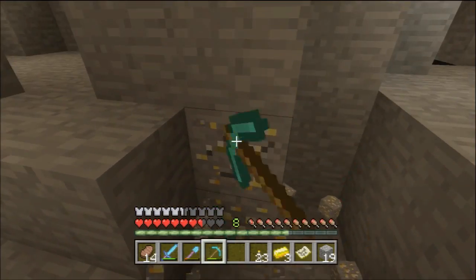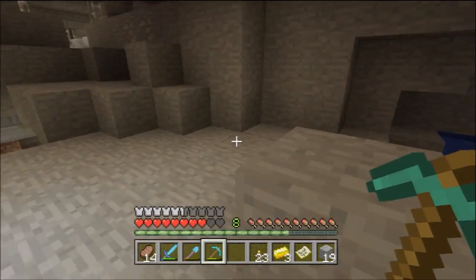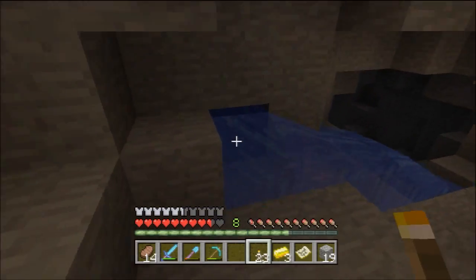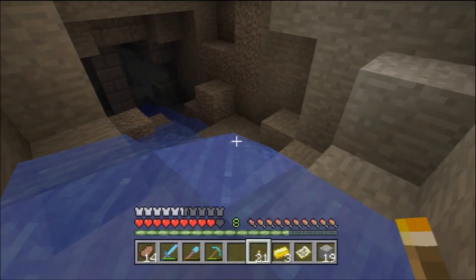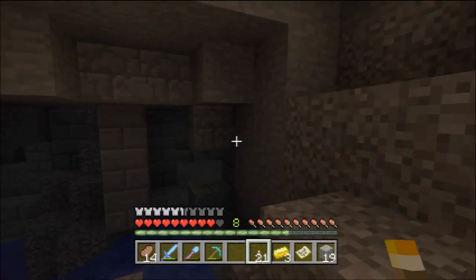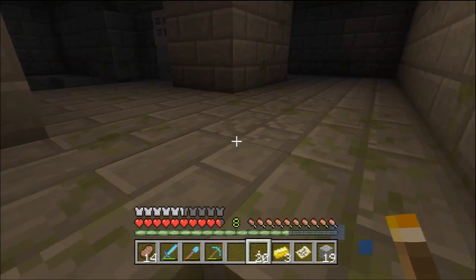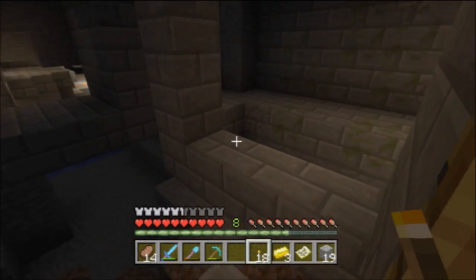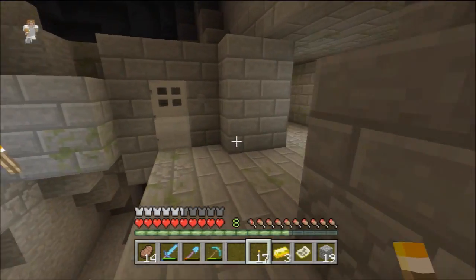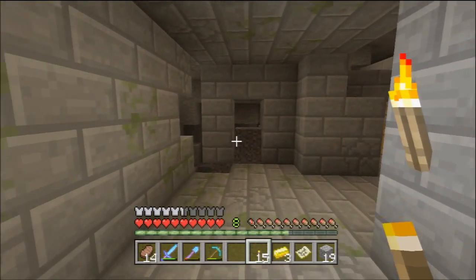I can't remember why I needed gold ore. I guess I could use it for powered rails, because I wanted to make a railway here. I don't know if I wanna do that just now, or keep focusing on enderpearls. But what I could do instead is, if I get enough gold, just make one golden apple, which would really help out the fight.